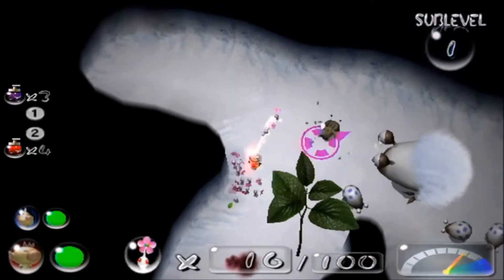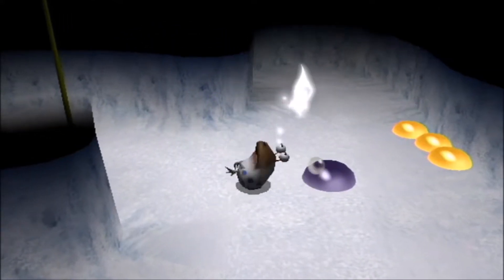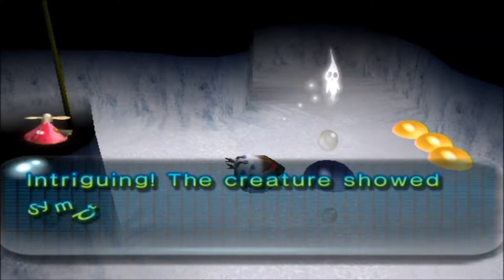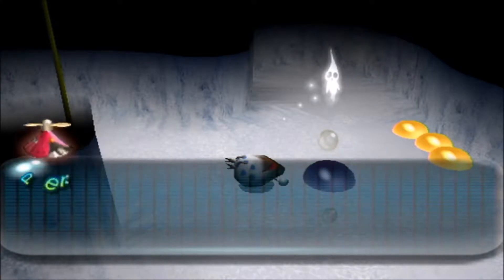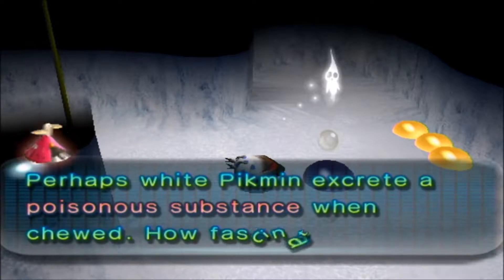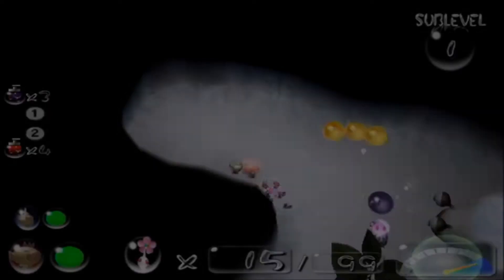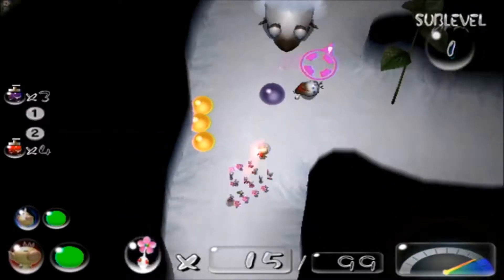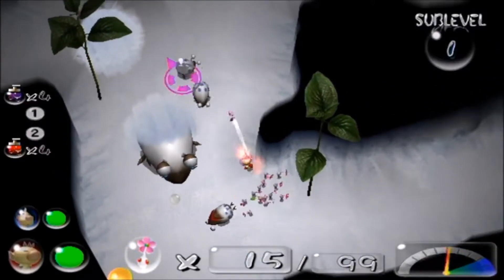Oh shoot, this might be a bad idea — I shouldn't have done that. At least it shows off the passive ability that white Pikmin have. The creature shows symptoms of poisoning after consuming a white Pikmin. Perhaps the white Pikmin excrete a toxic substance while being chewed — fascinating. So if any enemy eats white Pikmin, they actually get poisoned and take a lot of damage from the inside.